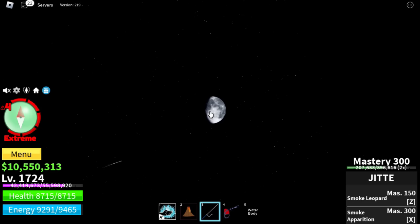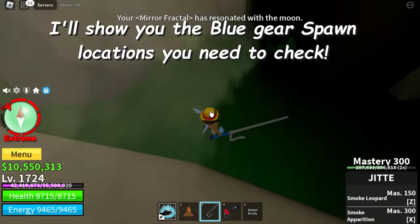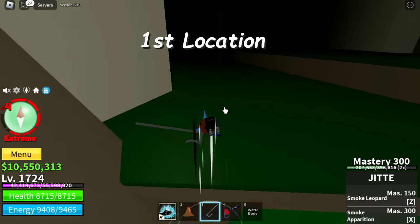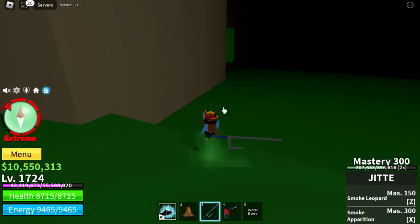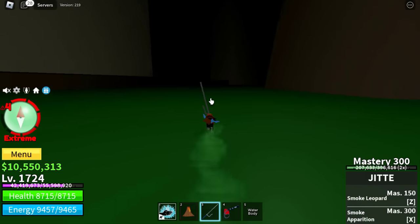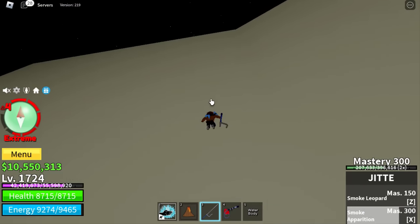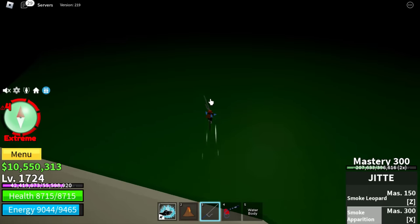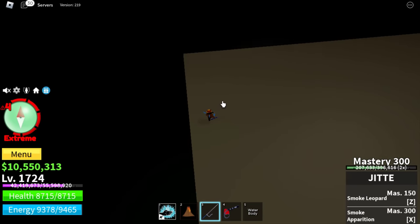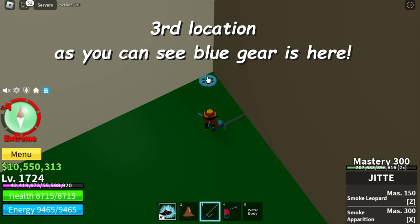I'll show you the blue gear spawn locations you need to check. First location. Second location. Third location — as you can see, blue gear is here.